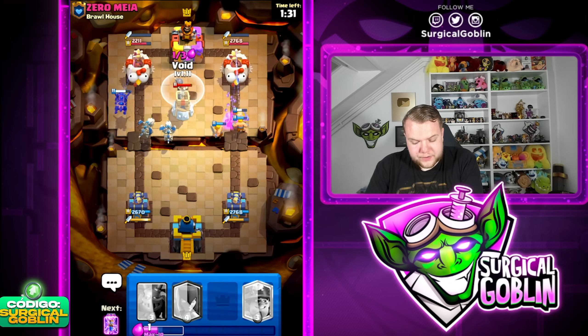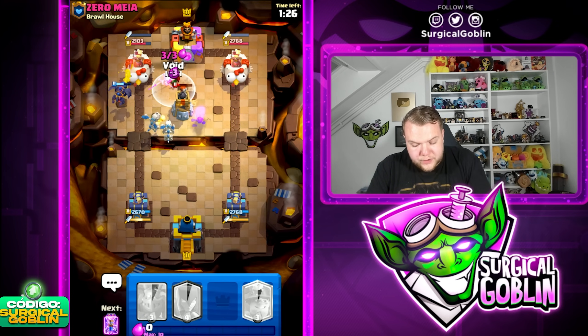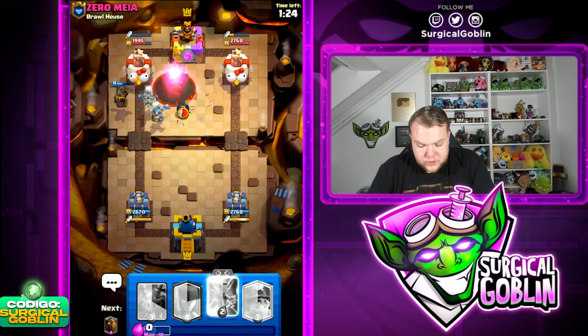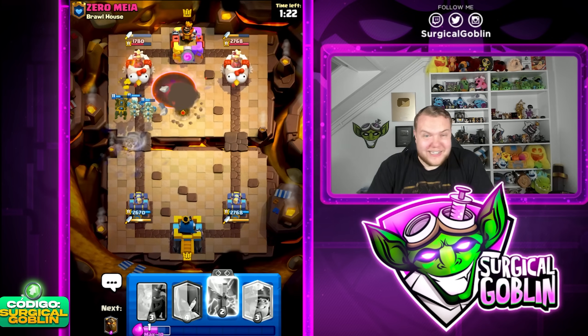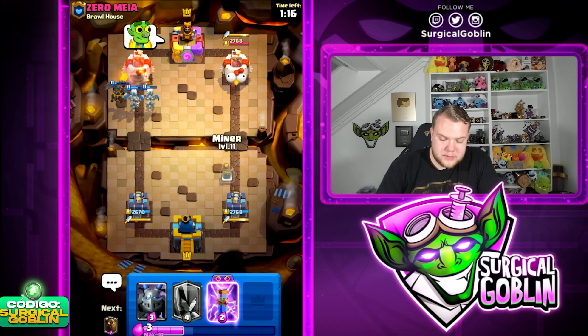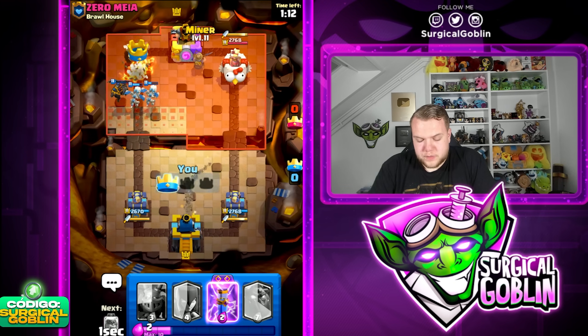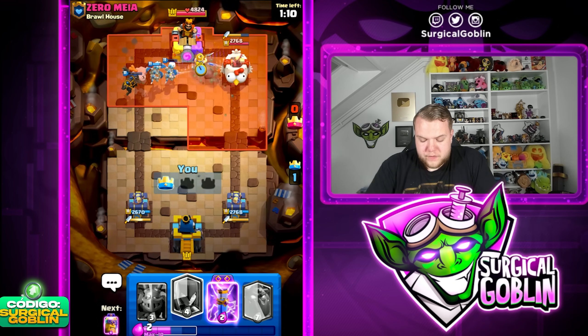Here we can go with skeleton dragons to support the lava hound, and then wherever he drops his magic archer we can void spell — void spell is amazing against the magic archer, I believe it one-shots it. As you guys can see it just directly destroys the magic archer. Then yeah, his tower is soon gone as well — the lava hound plus the skeleton dragons will be able to easily take care of his left side tower.